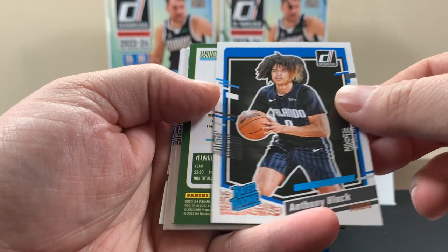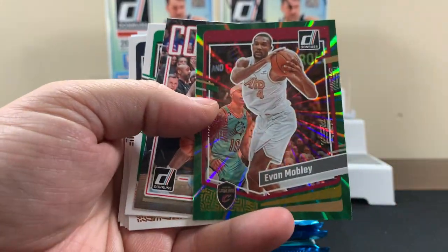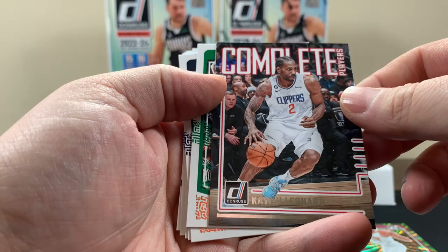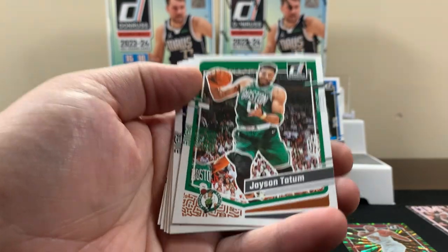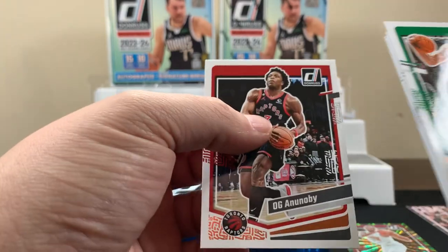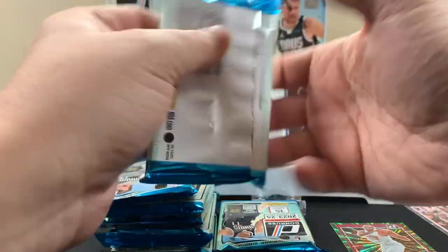All right, first rated rookie: Anthony Black. I don't know if he's any good. Here's our first laser - Kawhi Leonard would be cool for that. I think that would be ideal. And then the back of the pack has more base cards, which is kind of weird.